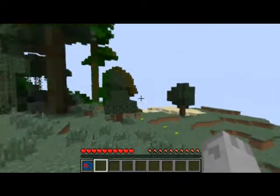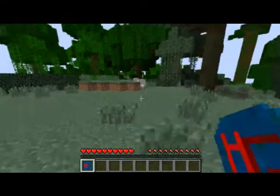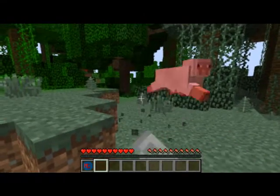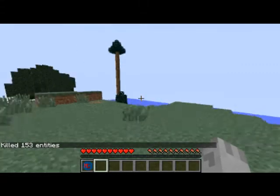So yeah, so when you generate a new world, you spawn with this little The Hunger Games kind of thing. And then you spawn with the sheep, which is just annoying. I just killed them.